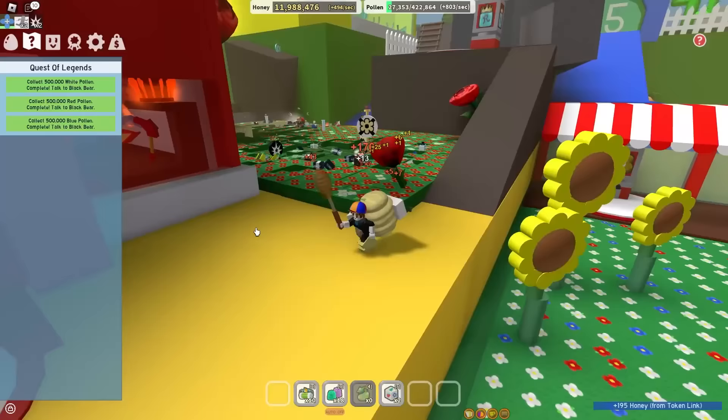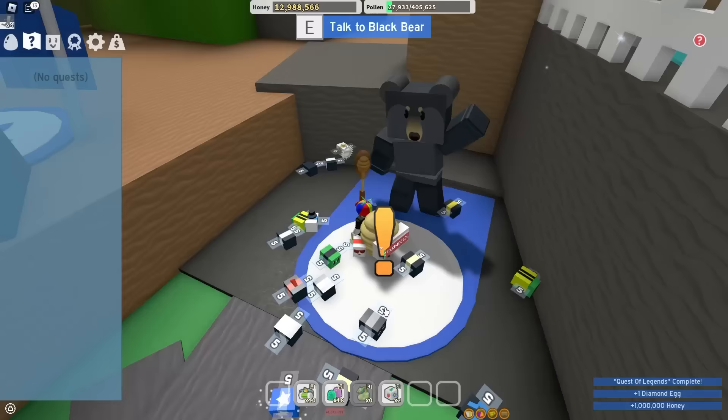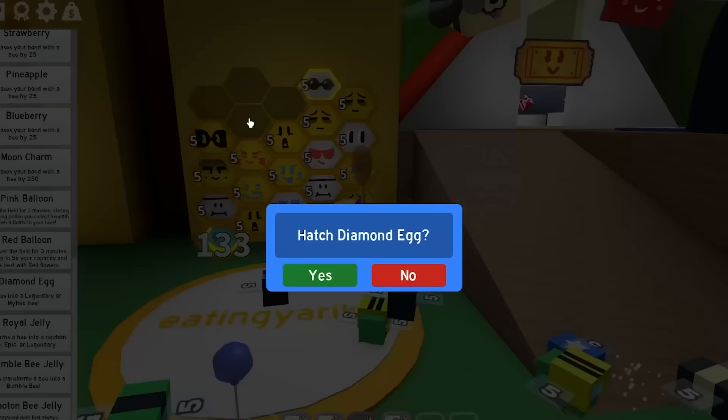After literally years of suffering, the Quest of Legends is done. So finally I'm ready to stop being poor and talk to Black Bear. I knew you had it in you from the start. Thanks, Black Bear - can I please get my Diamond Egg now? Oh, and a million honey too - let's go! Let's just get the next quest. Yeah, you know what? I don't think I'm doing that. But I finally got my Diamond Egg. So let's use it - three, two, one. Ninja Bee! I already have that garbage.